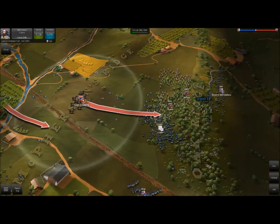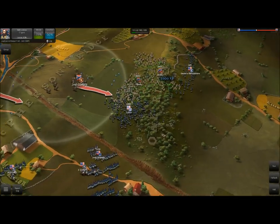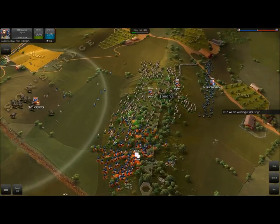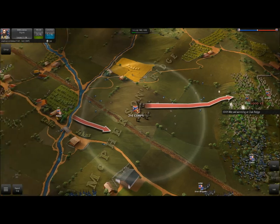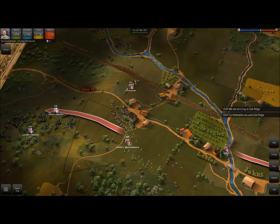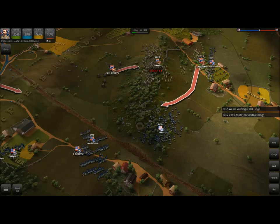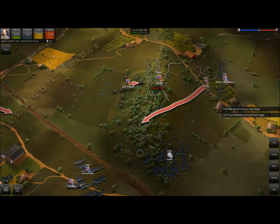We are moving the enemy off Oak Ridge, guys — that's really the whole point of this battle. I don't know what's going on with Iron Brigade; it seems to be in a very odd position. We've secured Oak Ridge, which is definitely a good thing. I want to go ahead and bring Archer back up here to the ridge, and at this point I just want to keep these guys on top of the ridge. I don't know what's going on with Iron Brigade — maybe he's just confused or lagging hard, because that doesn't make much sense.